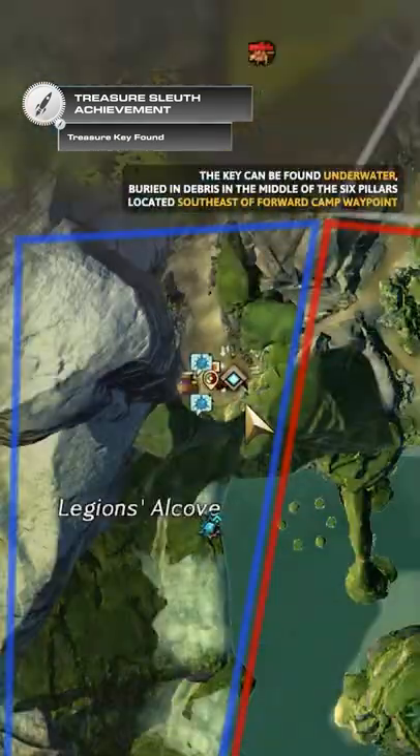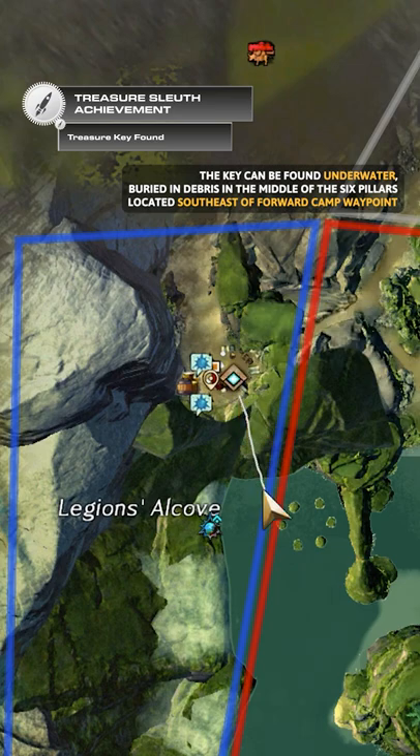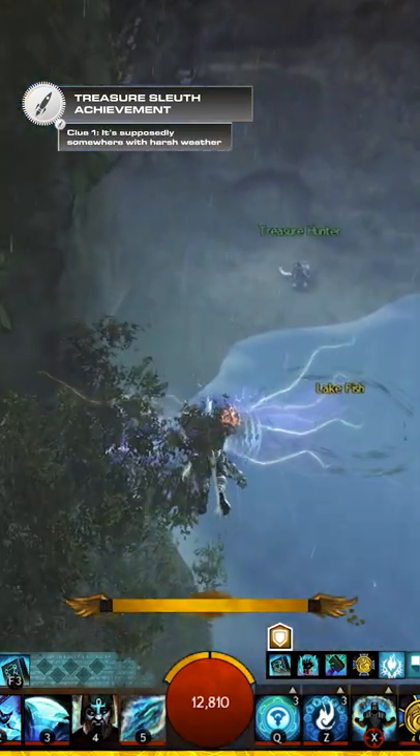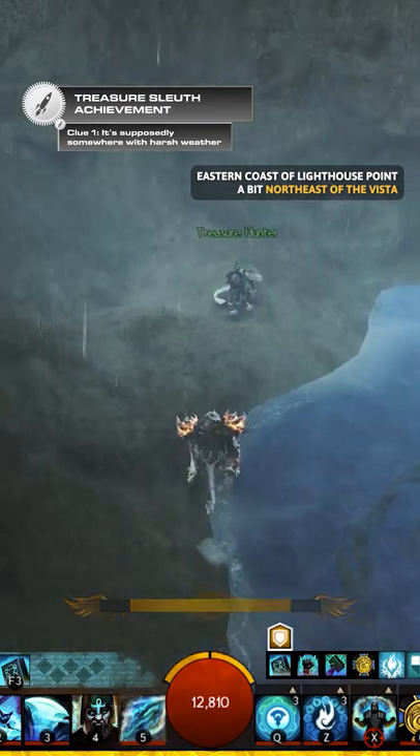The key can be found underwater, buried in debris in the middle of the six pillars located southeast of Forward Camp waypoint. Clue one: it's supposedly somewhere with harsh weather. Go to the eastern coast of Lighthouse Point, a bit northeast of the vista, to find this treasure hunter.